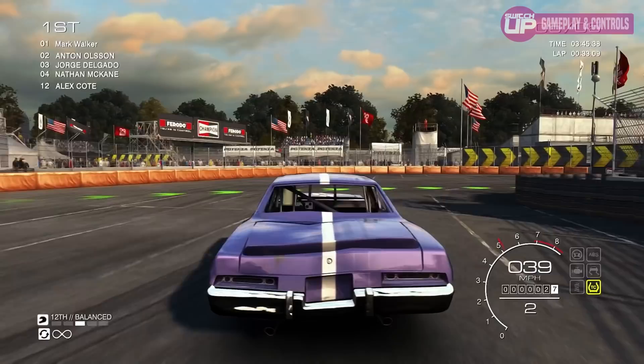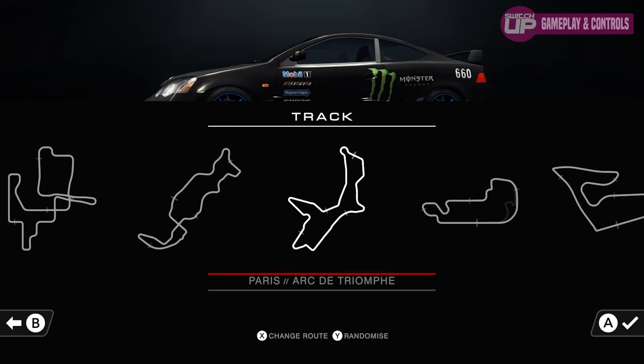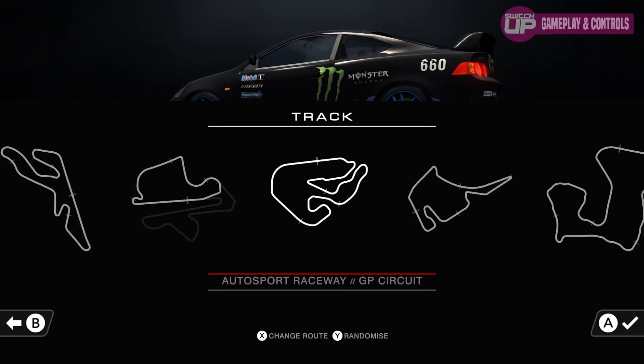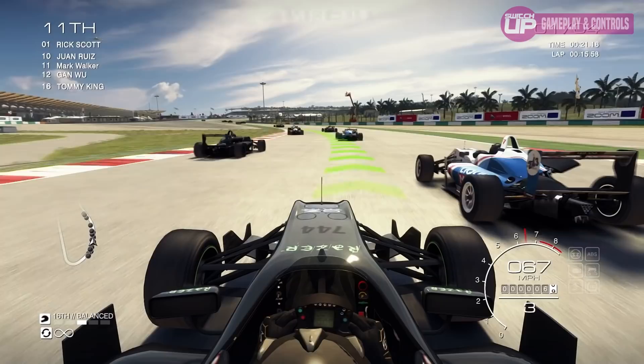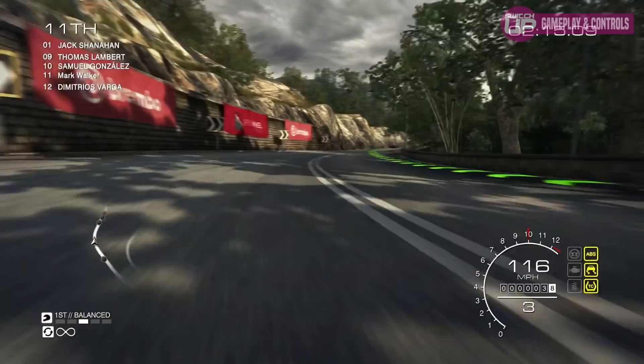We have excellent vehicle handling and physics and a large number of cars to choose from. The tracks are equally impressive — over 130 different variations across 28 locations, including 15 well-known real-life tracks, fictional ones, as well as street and drag tracks. The computer AI is also noteworthy. Unlike some Switch racing games where the AI just follows a set route, in Grid it feels much more natural. Other drivers will spin out and crash in front of you, and you'll be notified over the headset giving you a few precious seconds to react.